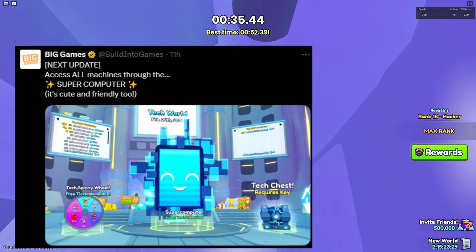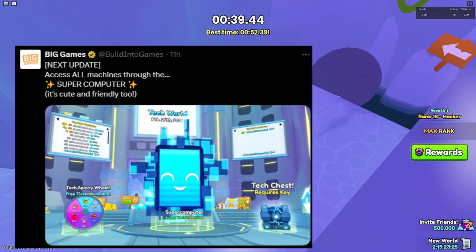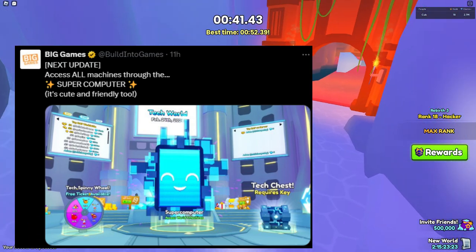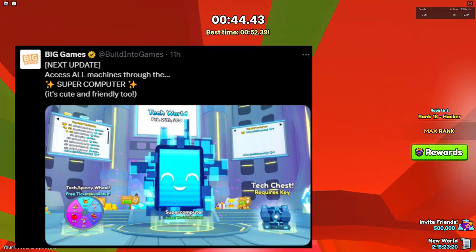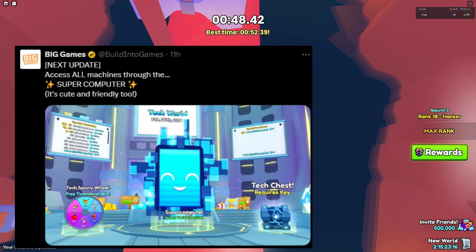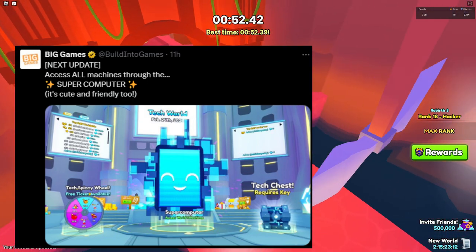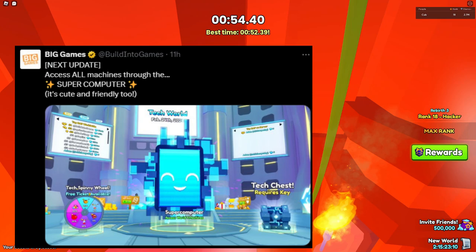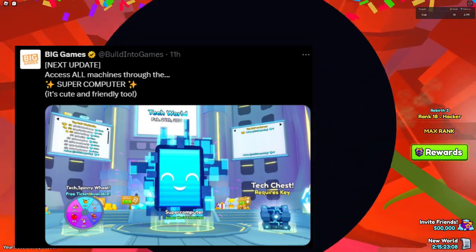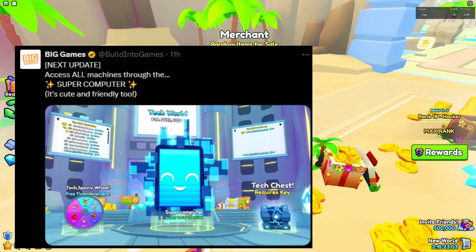As you can see, it says it's cute and friendly — I guess that's just a description of the computer with a smiley face. From the spawn, we have the top global and server leaderboards, and in the center of the top screen we have the Tech World with an update date of February 24th, 2024.